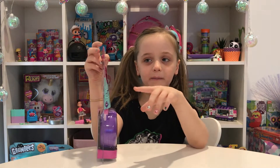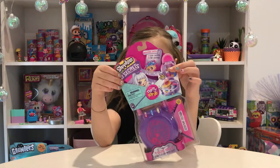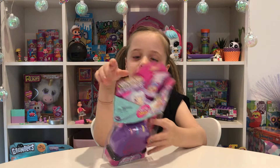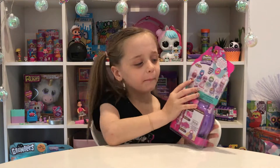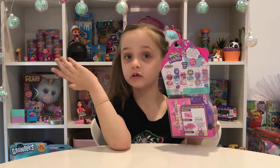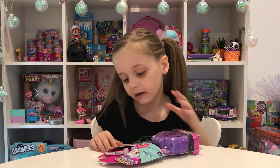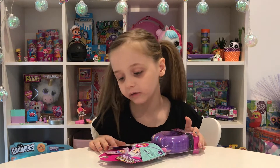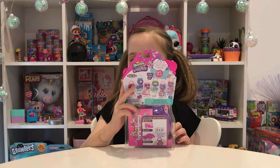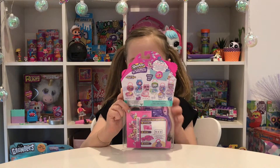Today we're going to be opening these Shopkins Little Secrets. It depends on the color of which one you get - you can see all the different ones in the back. I got the purple and pink one, which means I might have got that one, but we don't know if they mixed them up or something. Anyway, let's start opening! There's a tiny world inside - exclusive quest one: teeny shoppie plus one tiny shopkin. Let's go!